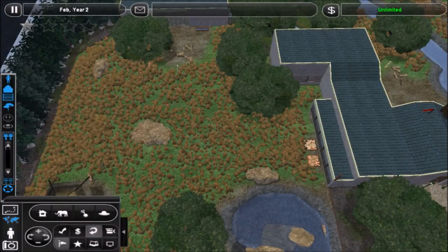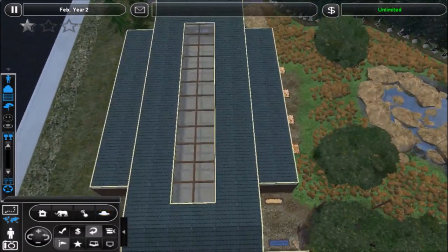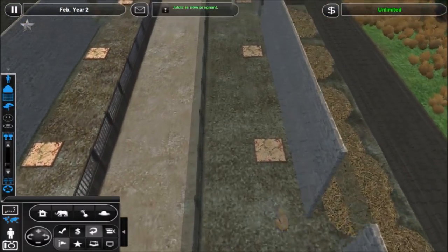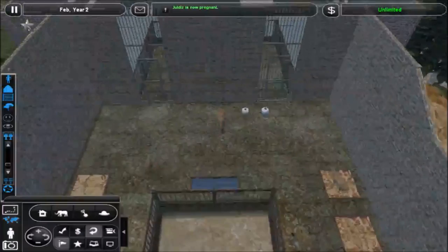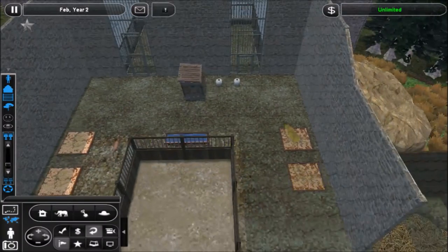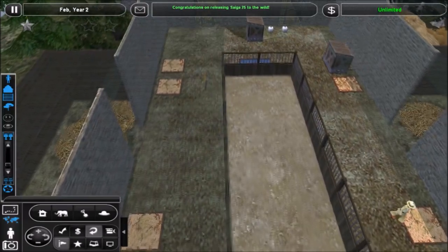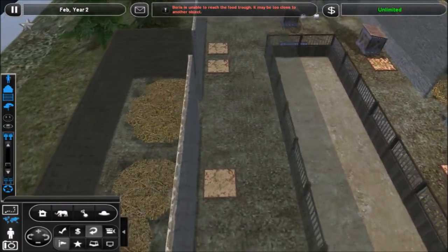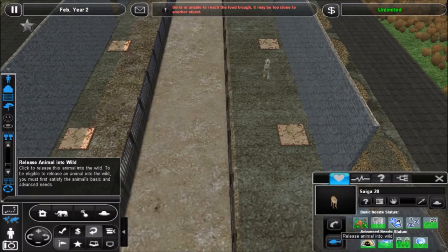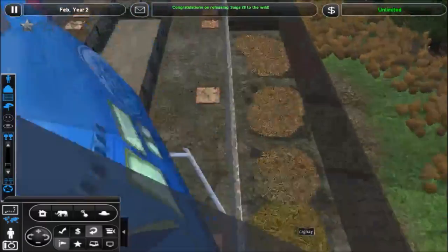Hello everyone and welcome back to the Save the Saiga series. I noticed when I loaded the game up that we actually have three Saiga that are ready to be released into the wild. Let's go ahead and do that — starting with Saiga 31, Saiga 25. Saiga 35 is not an adult yet, and then there's Saiga 28 down here as well. That might put us at 10.